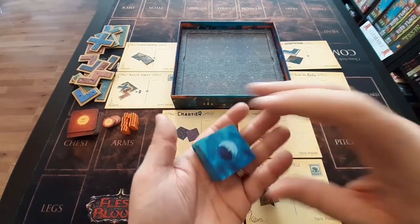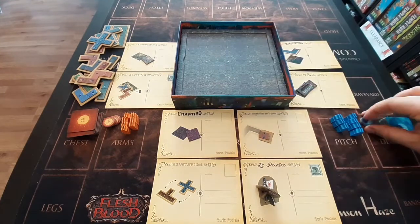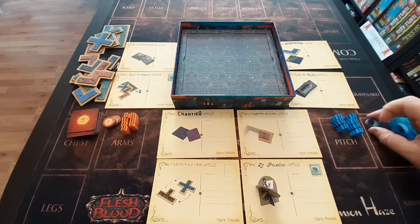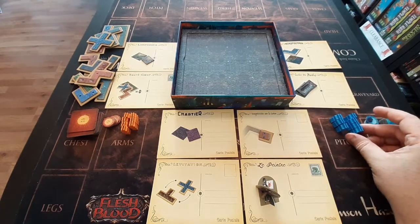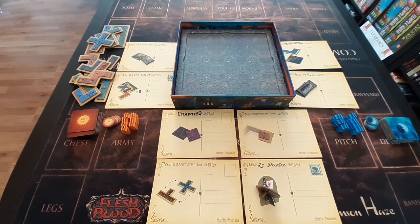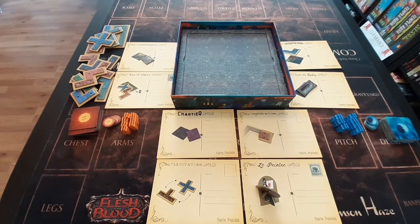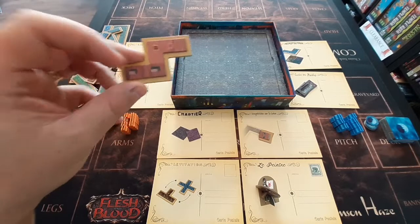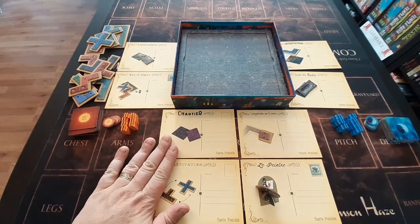Each player is then given eight tiles, which will be what we use to create the street, four action tokens used for the postcards, and seven chimney tokens as well. The game itself is split into two parts. The first part is where we are either laying down tiles or picking up buildings. Players will keep going until all 16 tiles have been laid and then proceed to the second phase, where players will either be placing their buildings or activating one of the action postcards.